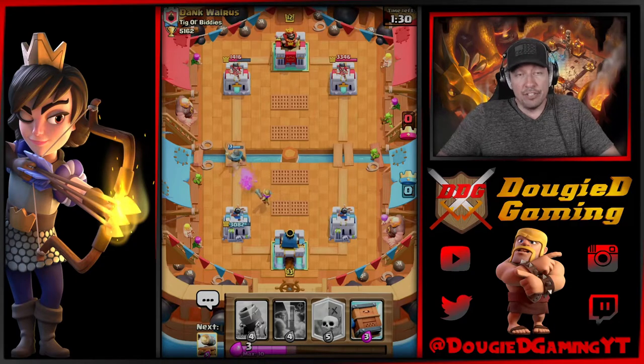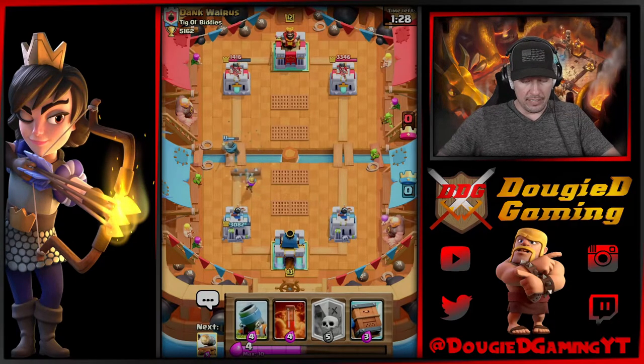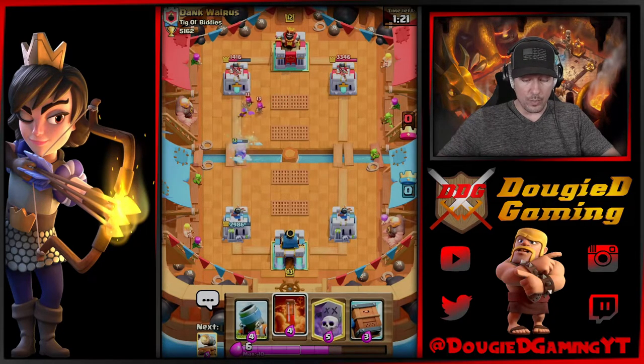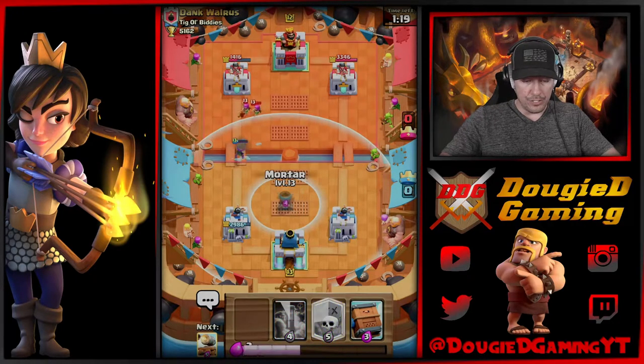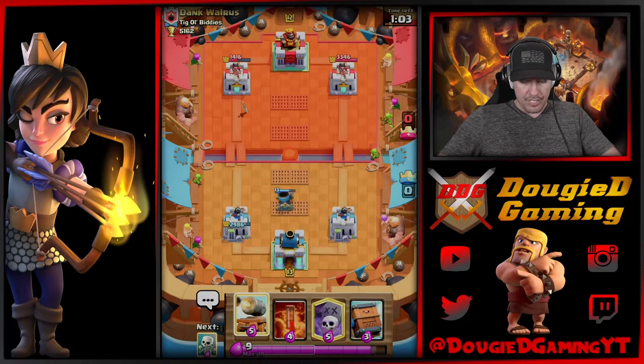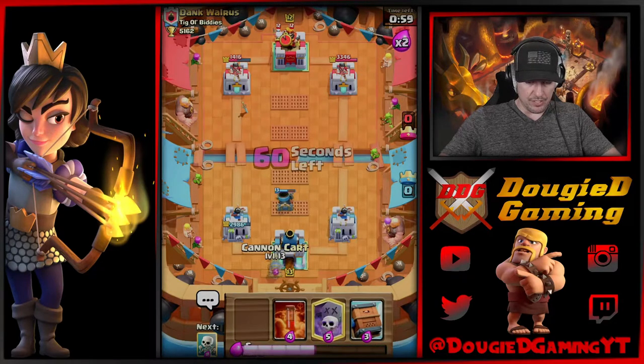We're gonna protect that musketeer. We're out of elixir because he dropped that valkyrie so late, and we're not allowing him to — I'll be a little patient here. He'll have his mortar down but I'll be able to get mine down as well, which I'm going to go ahead and do now. We'll see if he decides to drop — it doesn't look like he is. So we'll be able to clean that up nicely. Have not used graveyard yet, so we'll play patient. I actually haven't pushed ladder the last few days — been real busy at work. So let's go ahead and get this down.